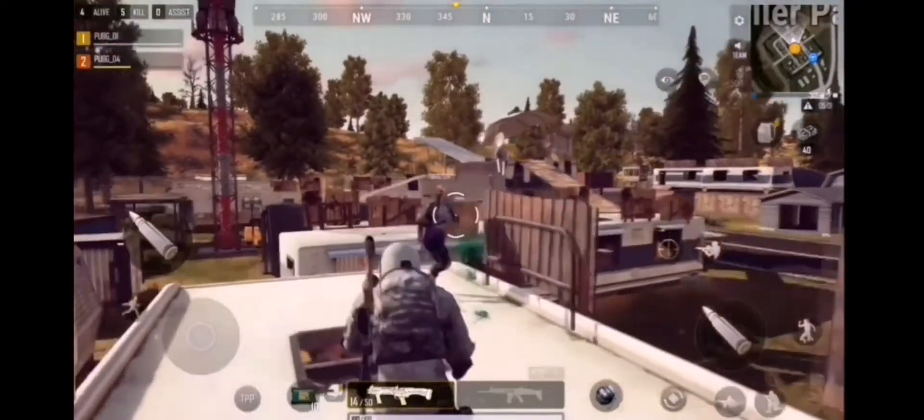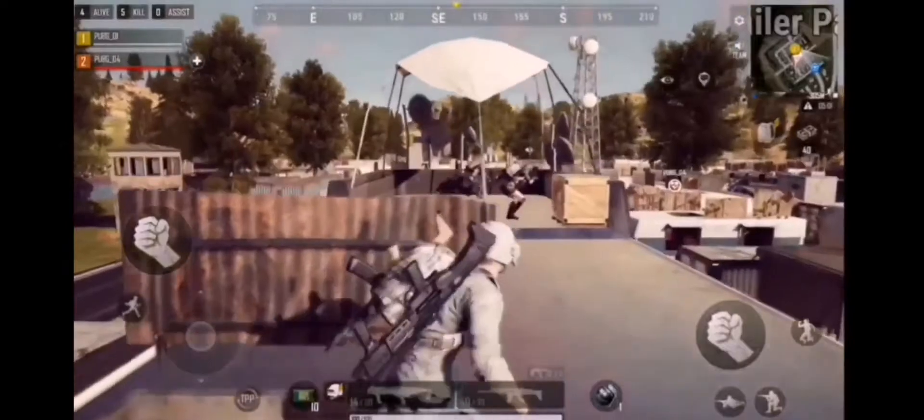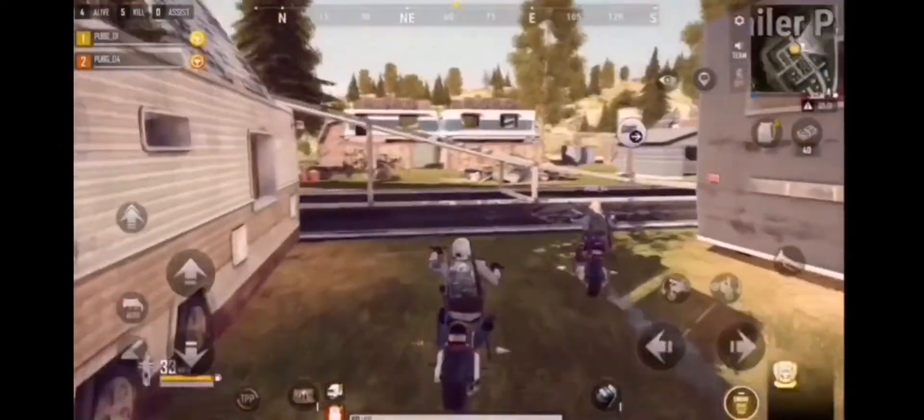For the last stop on today's tour, let's take a look at the Trailer Park. It's all bunkers and bullets here. You'll have to vault, sneak, and climb to conquer this spot. But if it's not looking good and you need a quick exit out of trouble, there are options available.